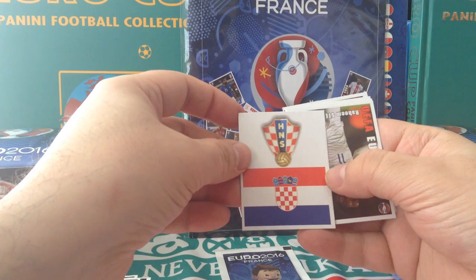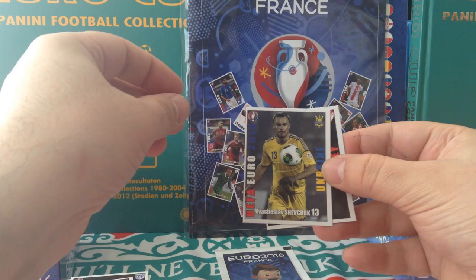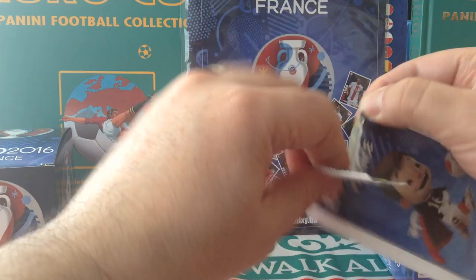The last few packets: Croatia logo. Sterling for England. Jagoyev Russia. Cefchok for Ukraine. And Inan, Turkey.